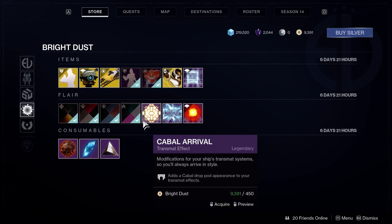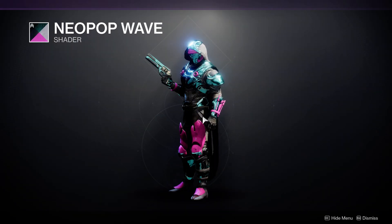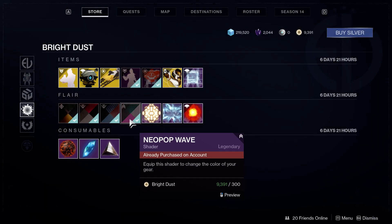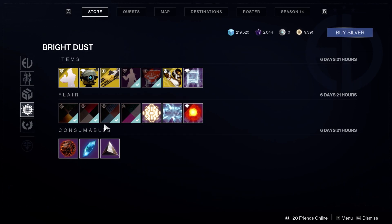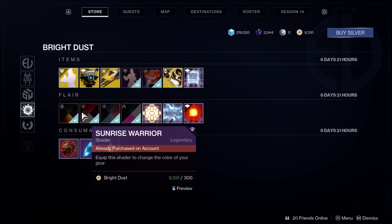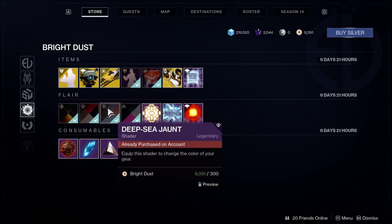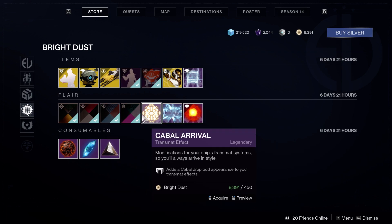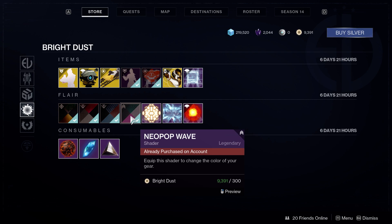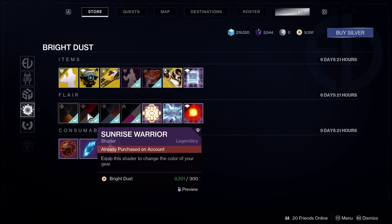I already have all these shaders, but I don't see why you guys wouldn't get them because they're permanently added to your collection — at least it's not a consumable. And they're all for 300 bright dust, so I don't see why you wouldn't pick these shaders up.